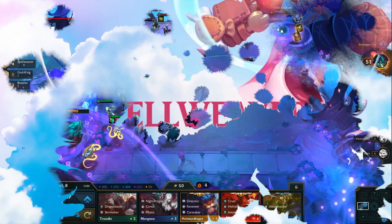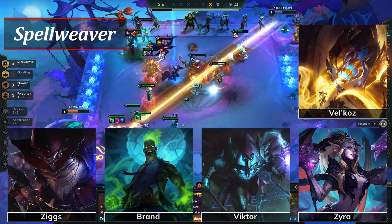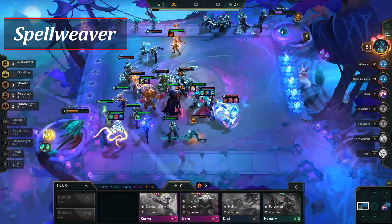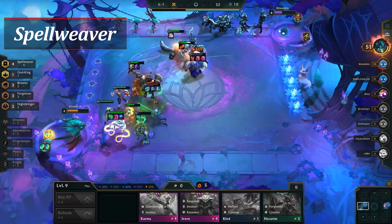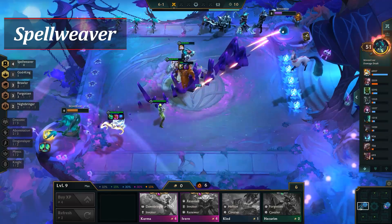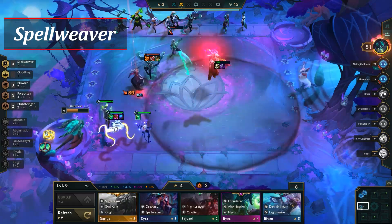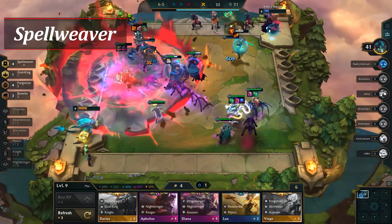The last class of Set 5 is Spellweaver. Spellweaver is a 2- and 4-piece trait with 5 total champions: Ziggs, Brand, Victor, Zyra, and Vel'Koz. You can also give Spellweaver to another champion with a spatula plus a normal rod. Spellweaver is designed similarly to Sorcerers and Mage — when active, Spellweaver champions have bonus ability power, which is increased each time another champion uses an ability, stacking up to 10 times. However, unlike previous similar traits that boosted all allies, Spellweaver only affects Spellweaver champions, making it a bit niche. There's also really only one late-game carry right now in Vel'Koz. The design is nice and simple, but maybe a bit too simple.